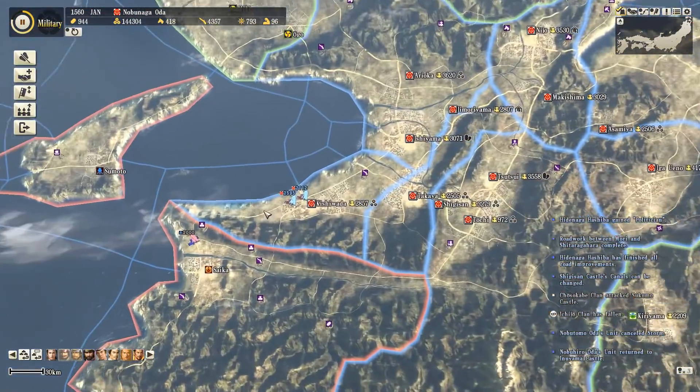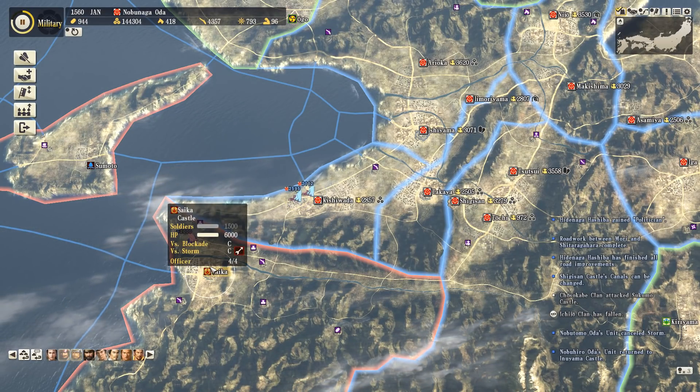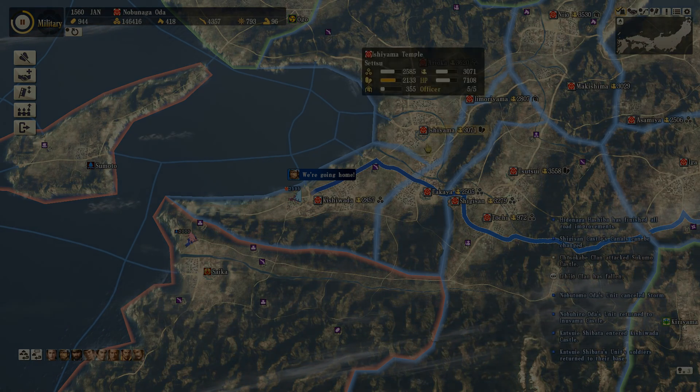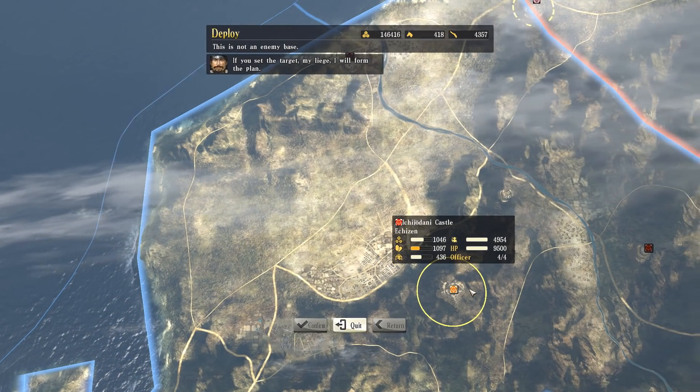Luckily another wave has arrived, and even if you end the siege the enemy's morale doesn't go all the way back up, so you can kind of pick up where you left off as long as you do the siege quickly. In the west things are peaceful - I need to disband my troops and just leave things as they are.